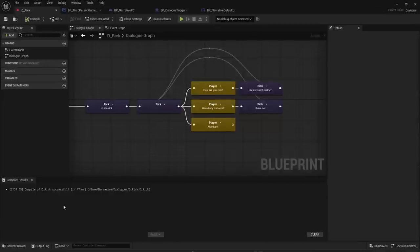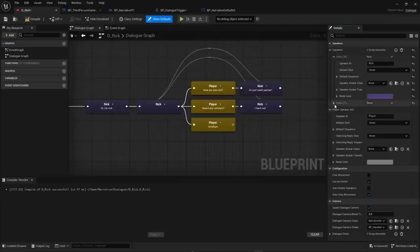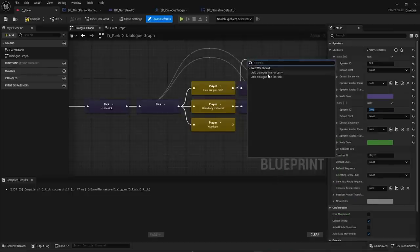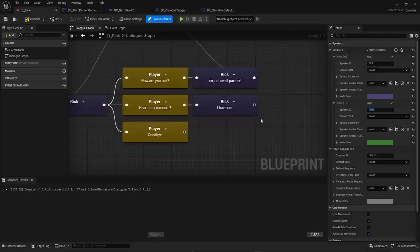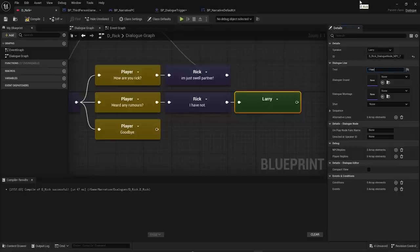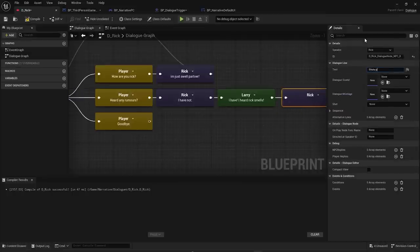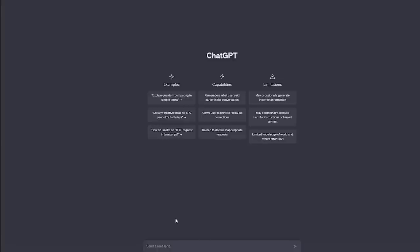To add multiple speakers, open Class Defaults in the Rick dialogue and click Add to Speakers — add a character called Larry and give him a green node color. Now when you drag out from a node you can choose Rick or Larry. Have Rick say 'I have not', then Larry says 'I heard Rick smells', then Rick says 'Shut up Larry'. Add a backlink to loop back to the options.